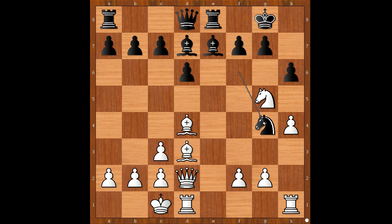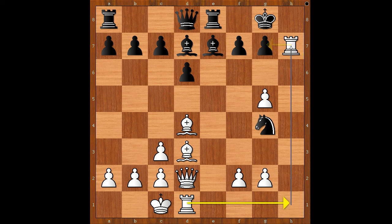Knight to G4 — let's take it back. If H takes on G5, one line goes like this: pawn takes Knight, and if now Knight moves to G4, then Rook to H7, and the black pieces are ready for a new game.